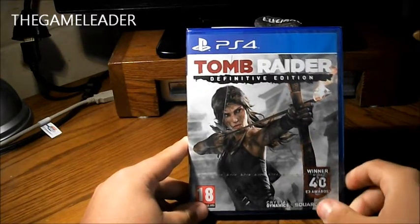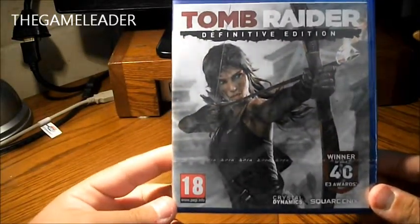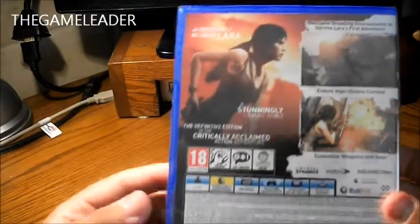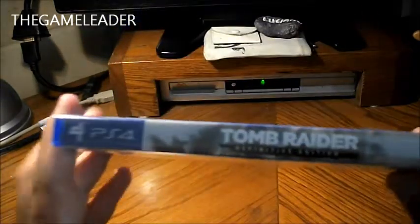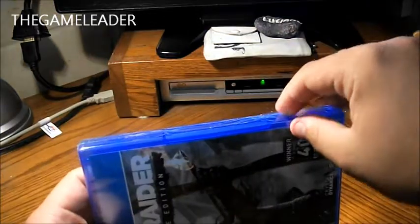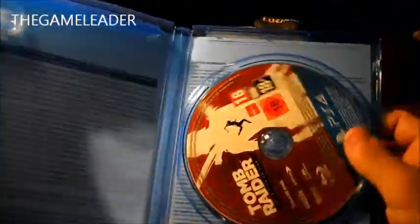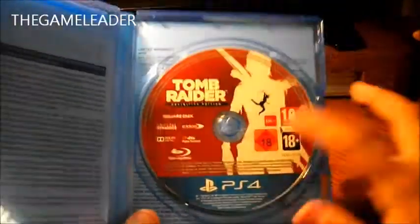So this is the front of it — Tomb Raider Definitive Edition. Take a look at the back: some screenshots taken from the game, and this game takes 23 megabytes from the hard disk. Take a look at the side — Tomb Raider Definitive Edition. Simply take out the strap, open it up, and all you have is the disc itself — no manuals or anything like that.